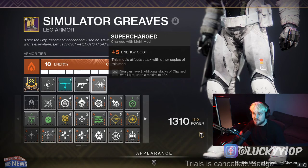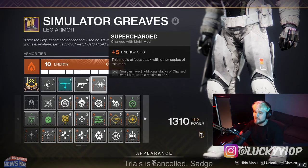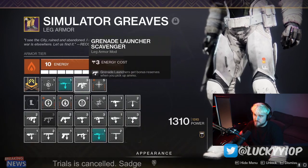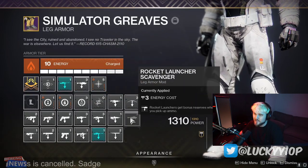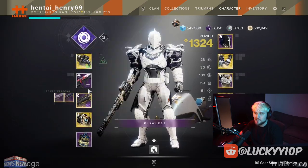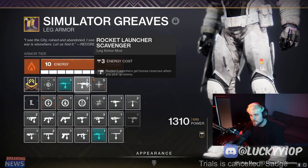On the legs I have Supercharged, which lets you gain two additional stacks of Charge with Light up to a maximum of five — that really helps stack up high Charge with Light numbers. I've also got Grenade Launcher Scavenger and Sniper Scavenger, though I'll switch to Rocket Launcher Scavenger since I'm not using Anarchy. Rocket launchers are the meta right now and it's fun to use something different from Anarchy for a change.